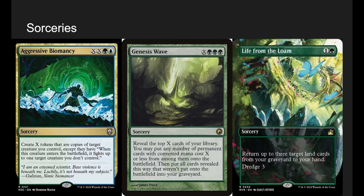Genesis Wave: pay X for a bunch. Reveal the top X cards of your library, put any number of permanent cards with CMC X or less onto the battlefield, and the rest go into our graveyard. What gets milled is okay because we can get it back with other cards. This is also one that will flip all of our face-down things, because we're going to have so many lands entering off Genesis Wave — even if X is just six or seven, it can still be a lot.